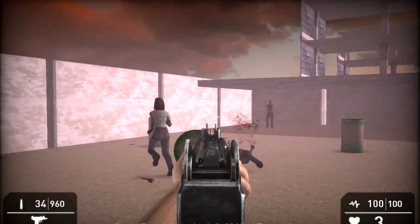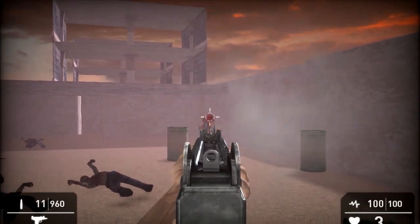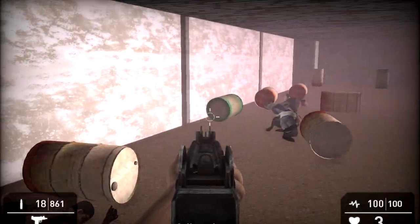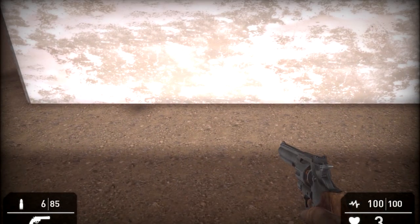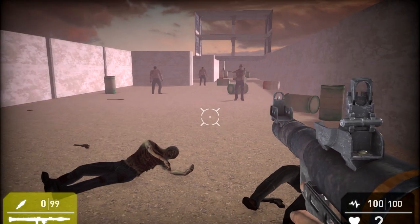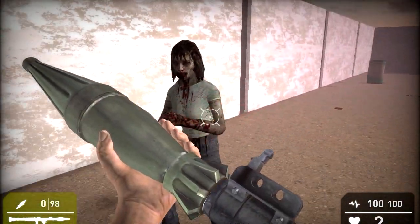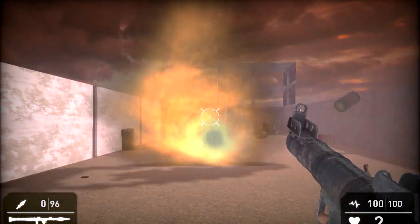Let's pick up our Uzi. It actually looks a lot better when the game is actually compiled. Whoa — she almost got me that time. I think that's all the zombies, and this should take us to level 2. Now it's loading level 2. Let's pick up the rocket — load the rocket.